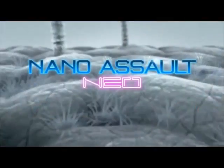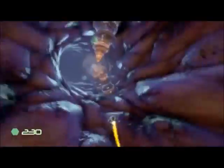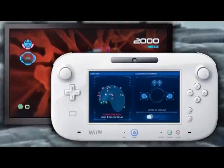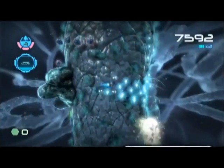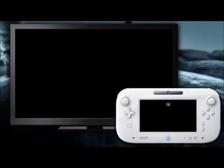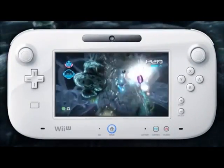Finally, let's see some gameplay from Nano Assault Neo, another Wii U exclusive. Developers Shin'en have created a visually arresting shooter using the Wii U control sticks in twin-stick style gameplay. The gamepad can be used to modify your ship, and you also have the option to play the game on the gamepad alone — just touch the gamepad to pause, modify if you like, and carry on playing just on the gamepad.